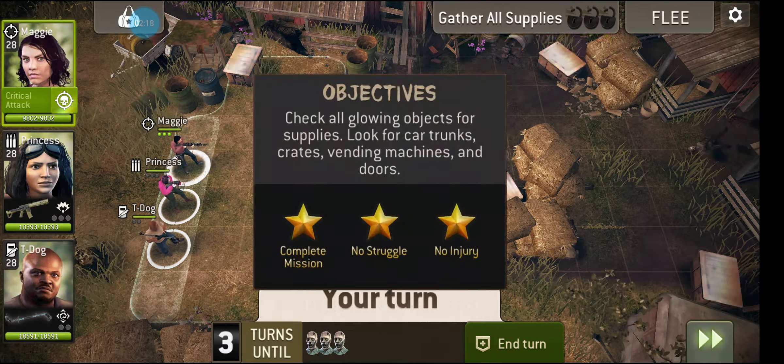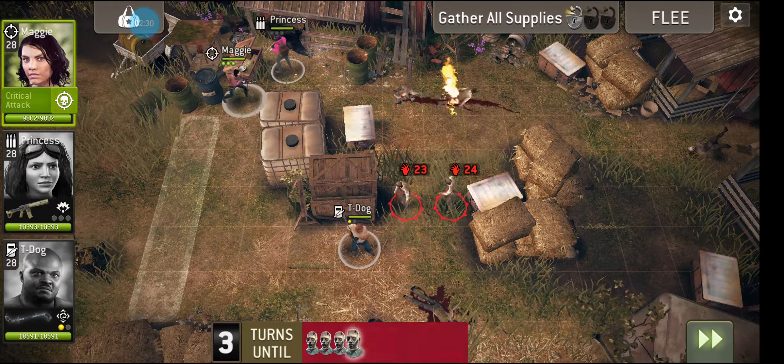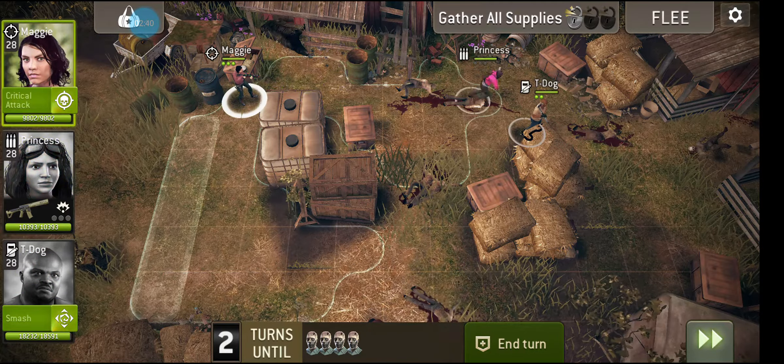Needles and Haystacks - get the loot and get back out. This would be a good one to bring Glenn along with, just because of his lucky dumpster thing. I think I recognize this map. Let's just charge you in there, T-Dog. These guys aren't going to cause you any damage - they just aren't, not at this level.